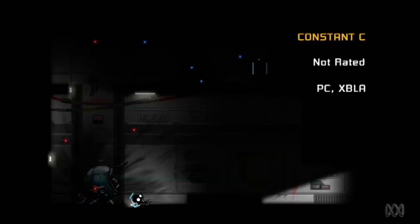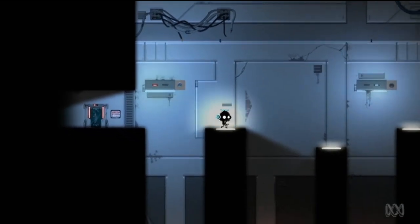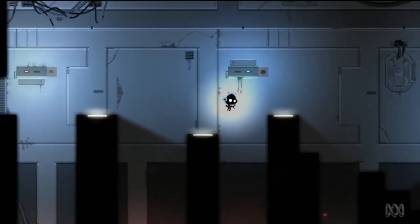Constant C is a futuristic puzzle platformer set on a space station orbiting the moon. The scientists aboard this space station are on the verge of discovering technologies to allow humans to travel faster than light. But something goes terribly wrong. Once again, it's up to robots to save humankind.